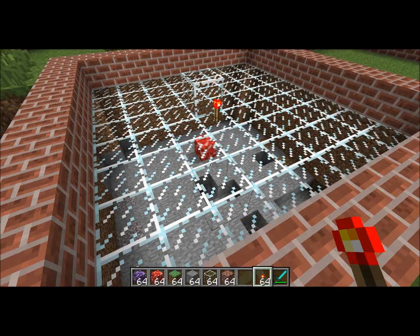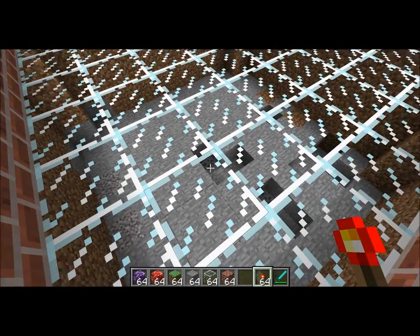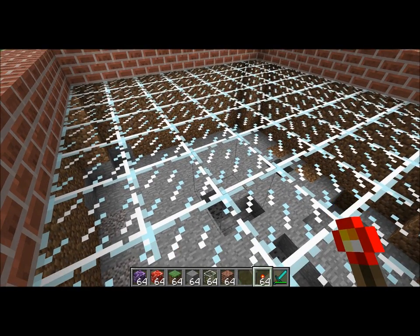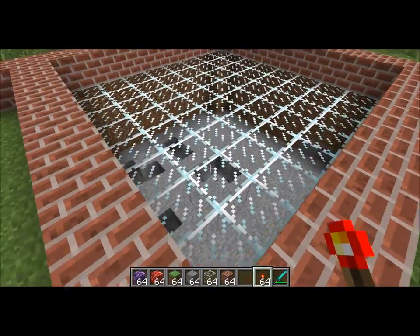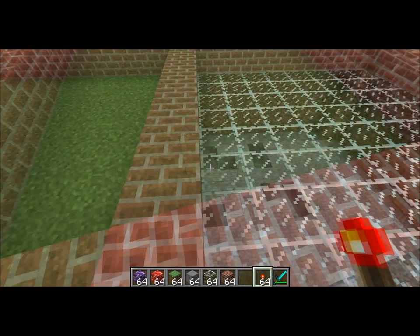It's a good, fast way to make a sealant. We now have a glass ceiling. We can get down there and start mining. We don't have to worry about mobs falling in on us or rain getting on us. You basically have a glass ceiling. So that's one use for the Bacteria mod.